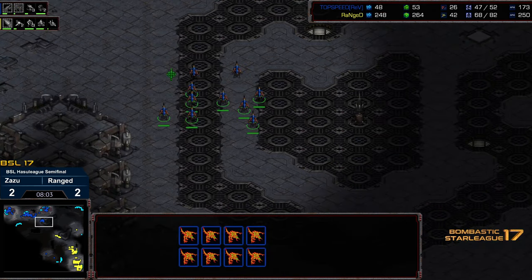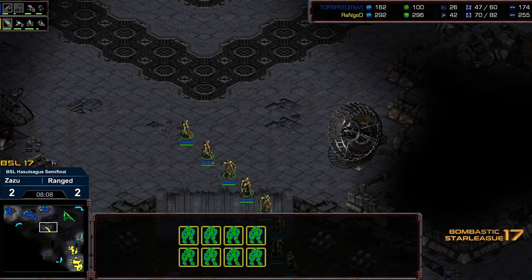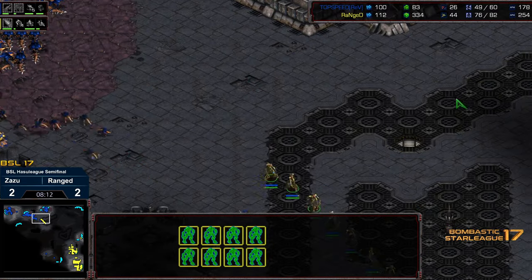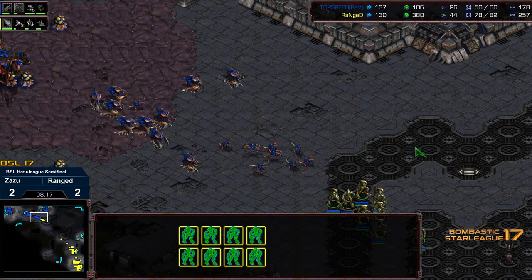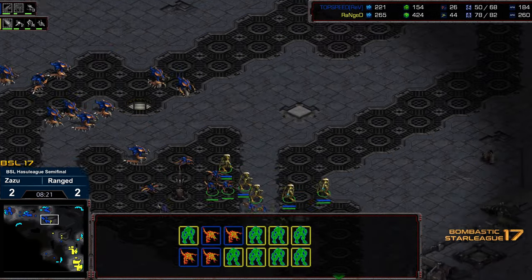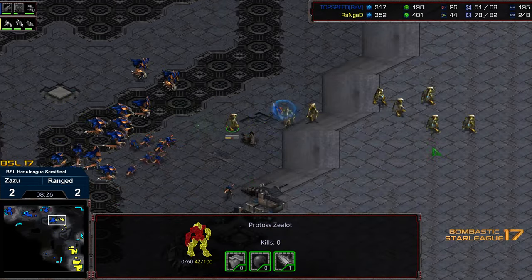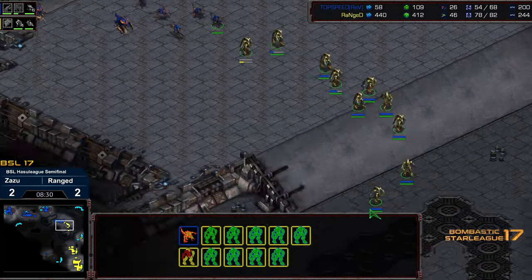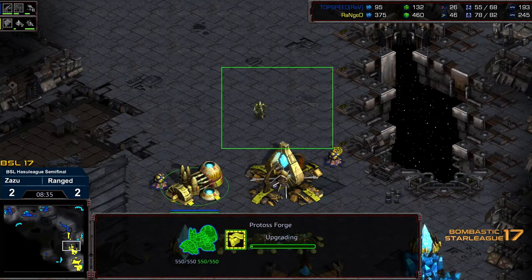I'm pretty proud I said eight minutes — I threw in nine minutes just to cover my bases. Let's see if Zazu has enough to defend this. The thing for Range is he doesn't need to dedicate an attack if he feels it's not going to be a favorable engagement. And what that does is apply pressure to Zazu to continue building a lot of troops. Looks like he's going to get some free damage on a handful of these Zealots, with more Zealots grouping up. Zazu is going to chase these Zealots all the way back to the natural expansion, potentially.